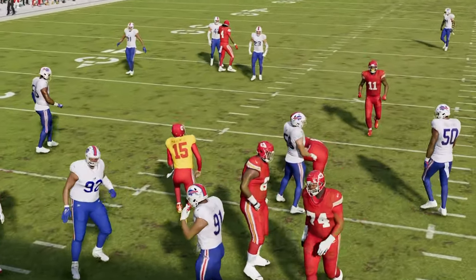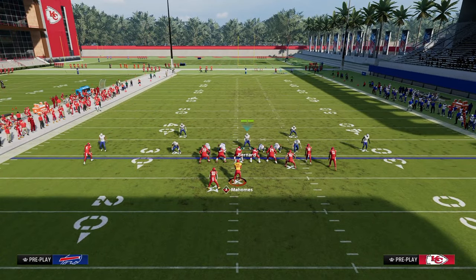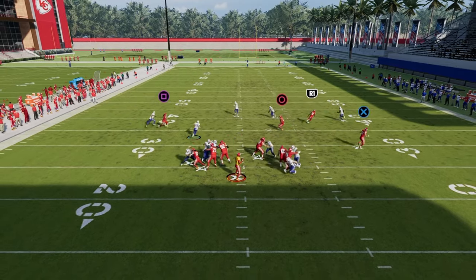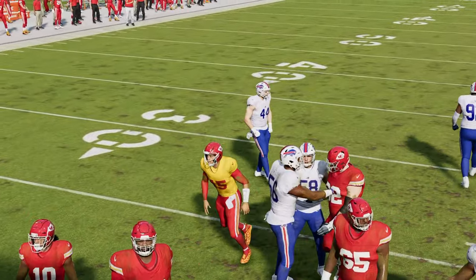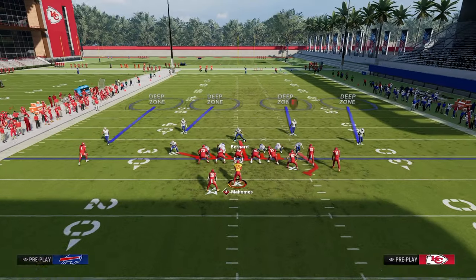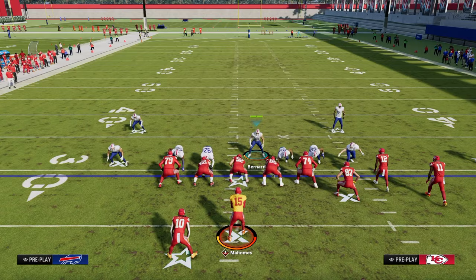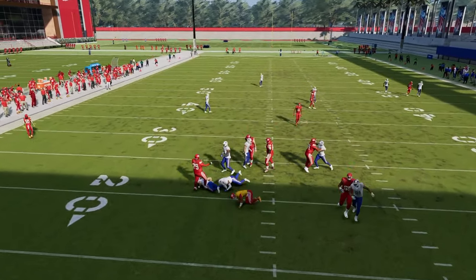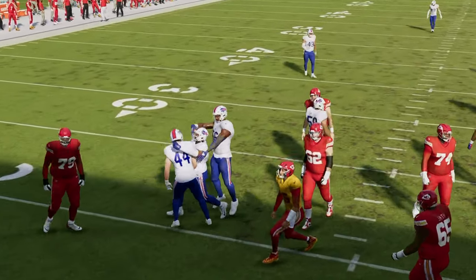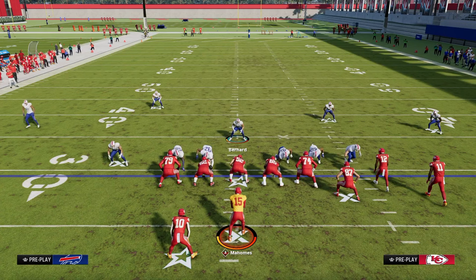What makes this defense super effective is if they start to block people, all you have to do is send six — one more player than they can block — and you'll get pressure coming in off the other side. This defense also features the best four-down line sheds in the game. Occasionally you can get B-gap and A-gap pressure even when only sending three. Super good blitz out of the 4-3 Even 6-1.